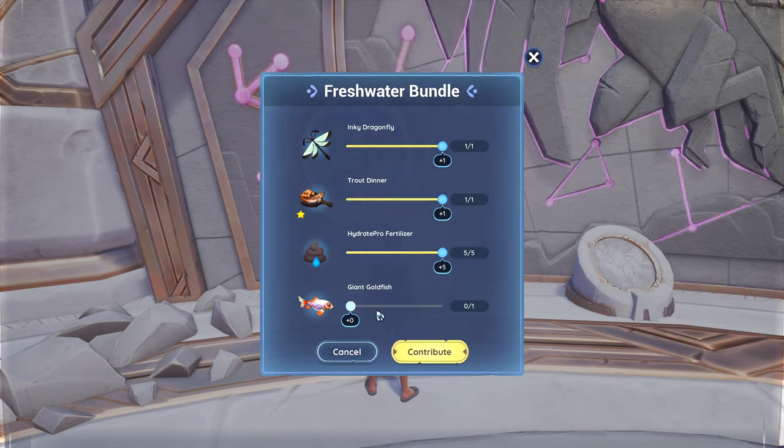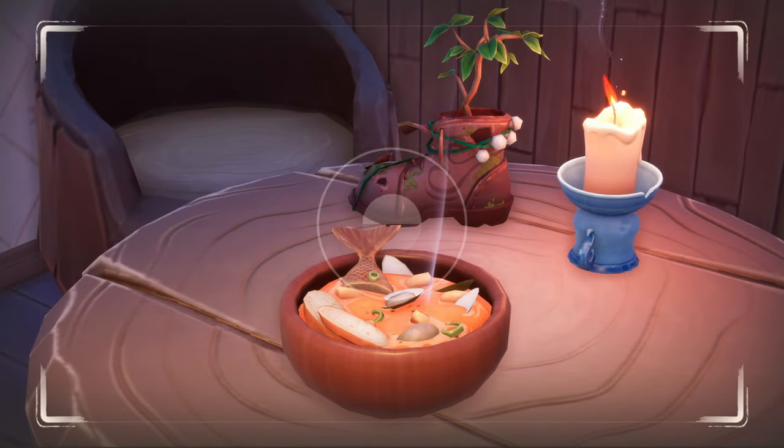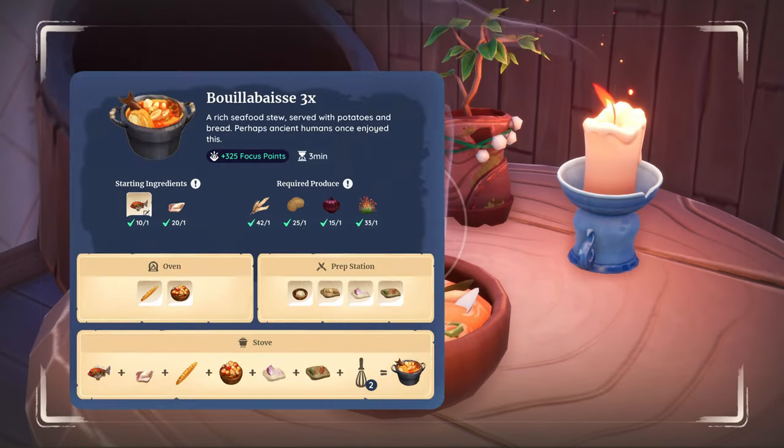Upon completing this bundle, we received a very tasty Boia Bayes dish and also unlocked the recipe for it. It's a seafood stew that provides 325 focus points, and we have also seen the dish used by NPCs in their weekly gift rotation.